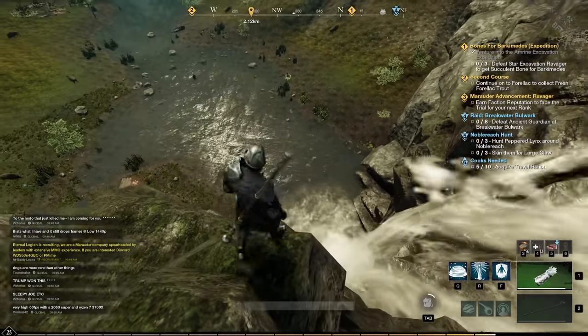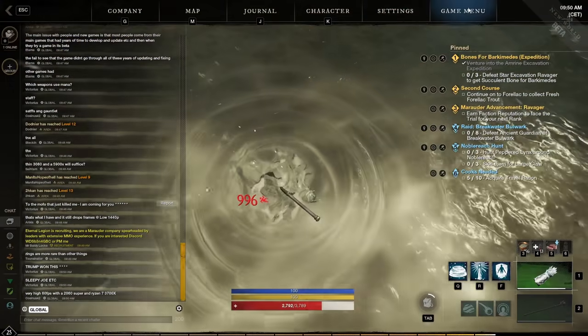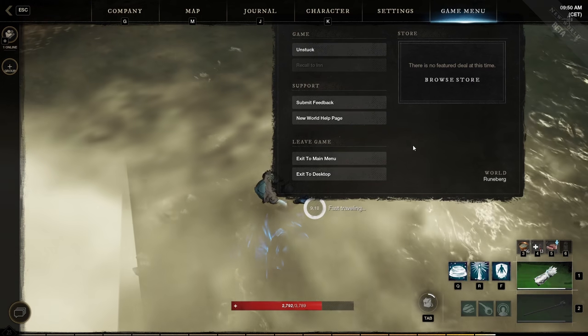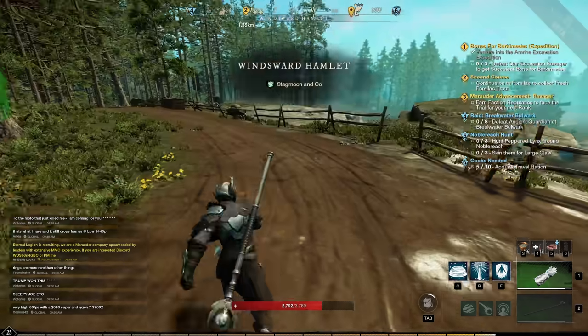When you fall off a cliff, you can use the unstuck command by going to the game menu and selecting unstuck to teleport yourself back onto the cliff.